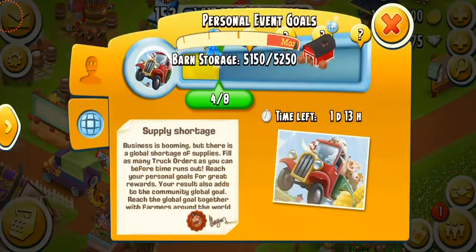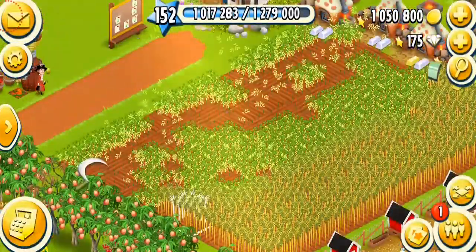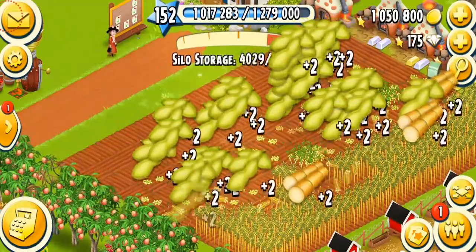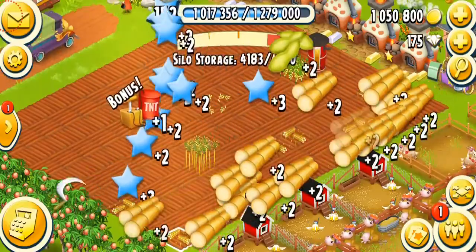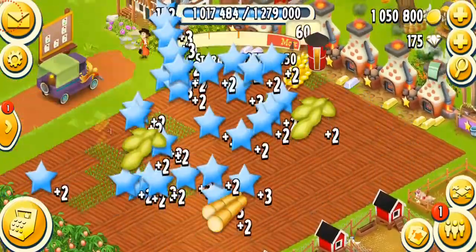We've just reached the first global goal threshold and I got about three eggs which I don't really need but that's cool. Let's harvest some soybeans and sugar canes. I bought the soybeans, got one tape and a T&T and a tape, so I'm probably gonna go with some wheat.